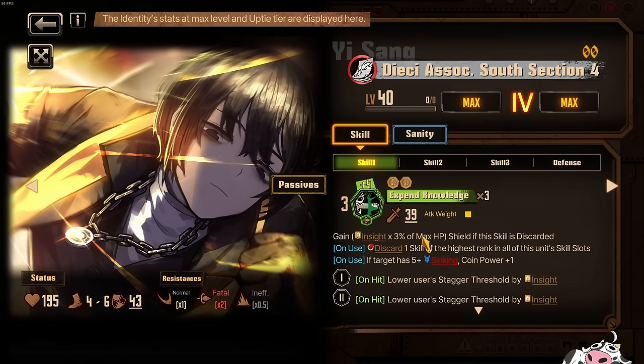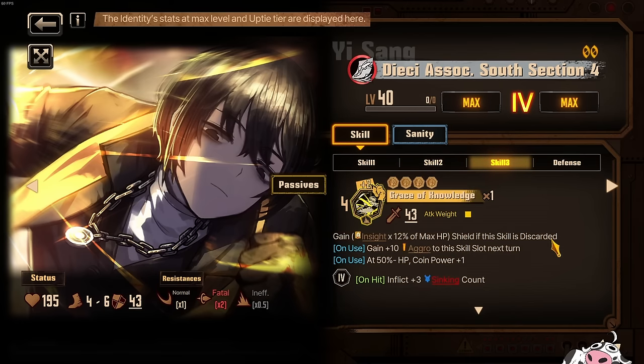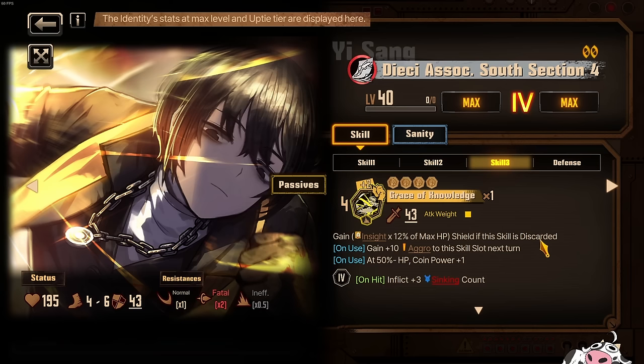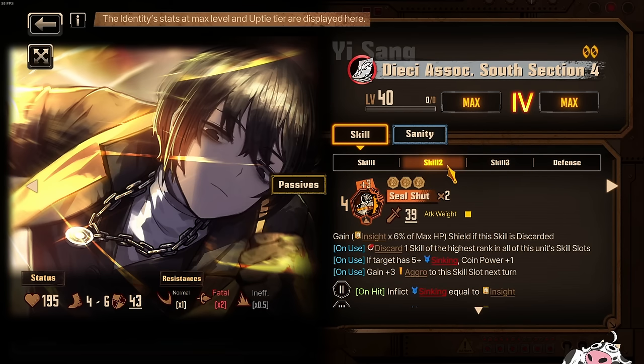Being average is not very good in a game where some coins can go up to 20-something. Let's talk about the rest of his kit. Gain insight times 3%, times 6%, and times 12%. Just remember that most of the time you want to discard your skill 3 here. Is this good? Not really, because Rudeon is 5, 10, and then 20% on her skills when they are discarded. So in terms of shielding, Rudeon is way better, and also generates aggro just by using a lot of her skill 2s and skill 3s.